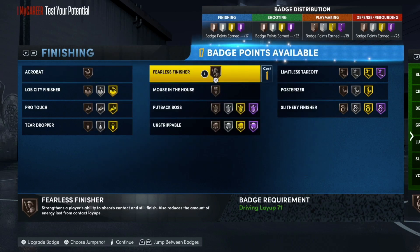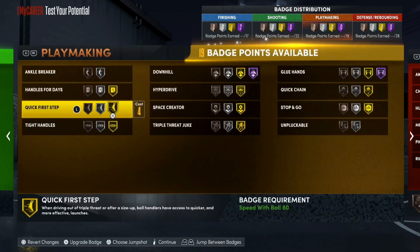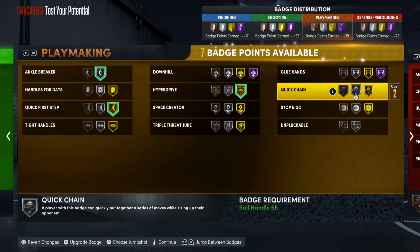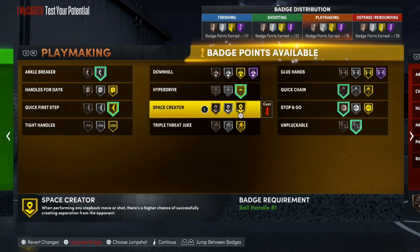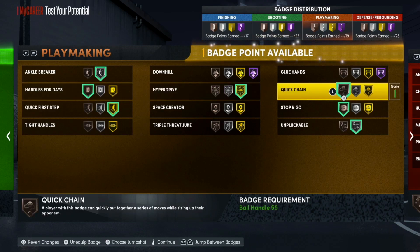My bad — your size-up escape normal. And you don't really need a ball handle requirement to get the default package. But since this is completely random and up to 2K, I personally would recommend just playing it safe. Get that 85 ball handle. It doesn't necessarily matter, but just play it safe.